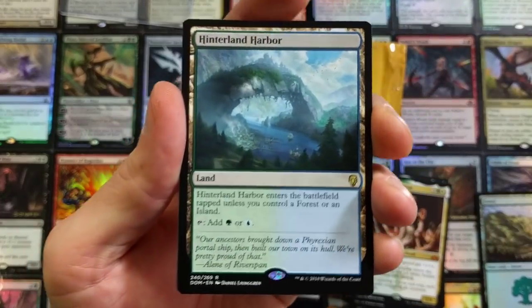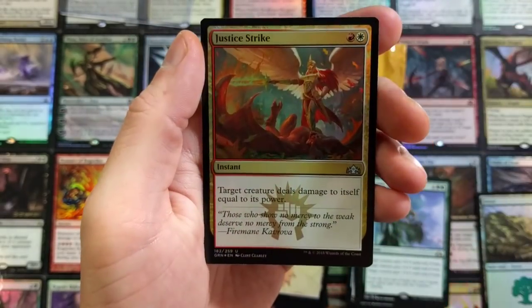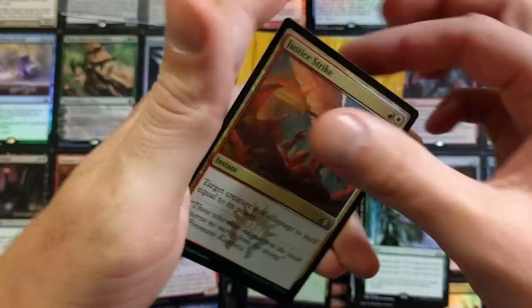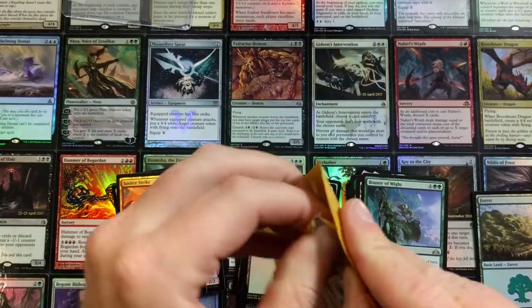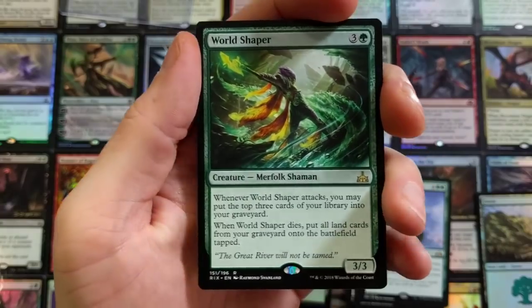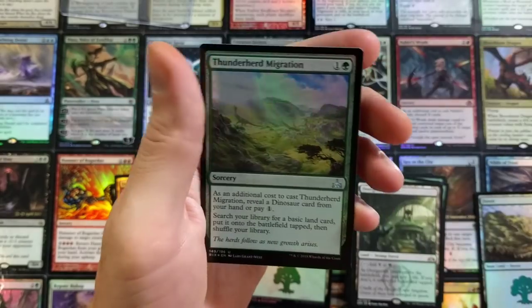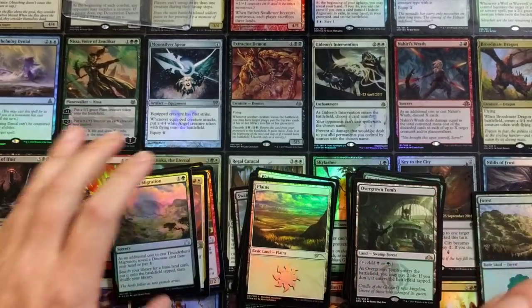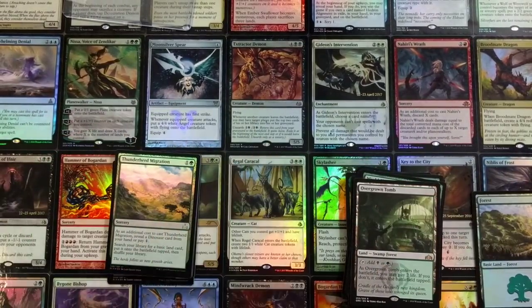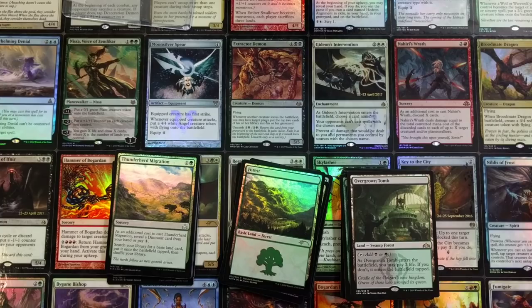Last few packs: a dual Hinterland Harbor — we'll take it — with a Bounty of Might, a Forest, and a Justice Strike foil. One last pack: Guilds of Ravnica — make sure you go check out the mythic edition box opening. World Shaper and Overgrown Tomb — just hit after hit after hit. A Thunderherd Migration foil to close it out. I think these are some of the better Standard Showdown packs they've done; they definitely juiced up the rare and mythic slots. Hit up your LGS, and I appreciate the likes — make sure you hit that bell button!